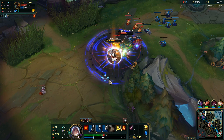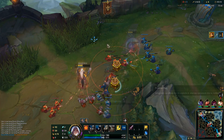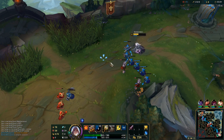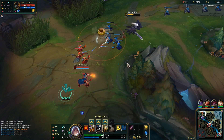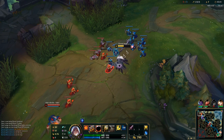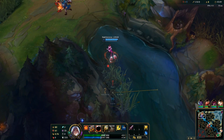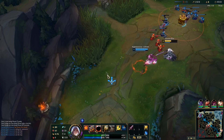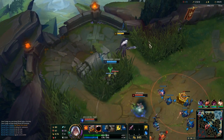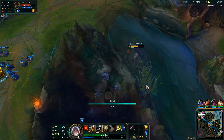Look at this Conqueror stack — here he is going to be. Bye. Evelynn, try again. Contra Ward. And Twitch is there. Okay, we couldn't do more but that was nice.